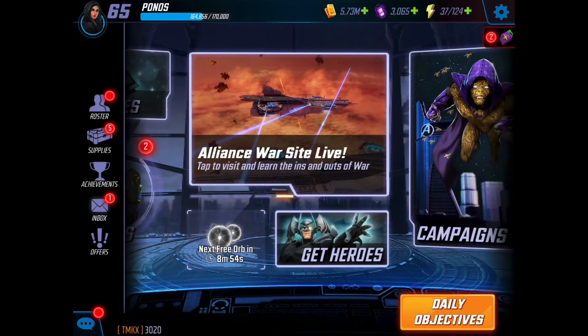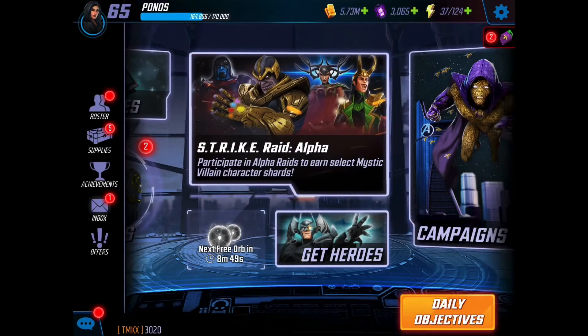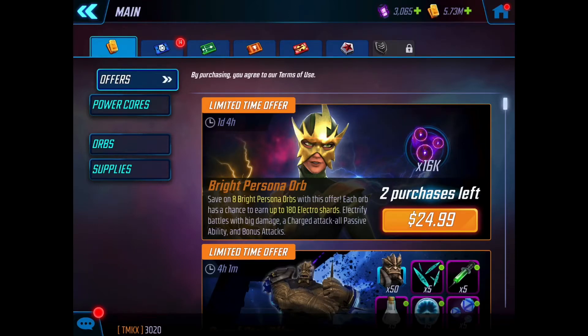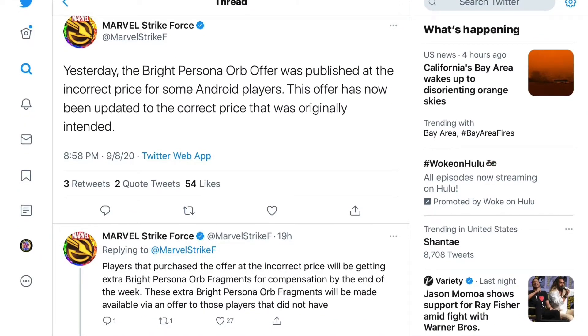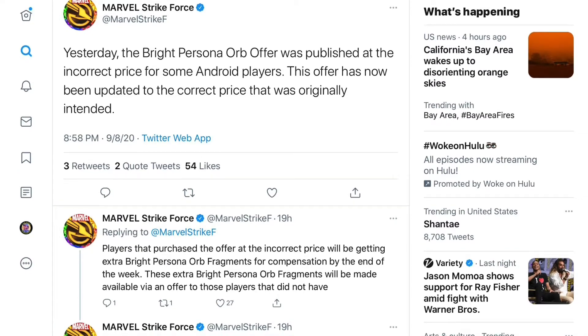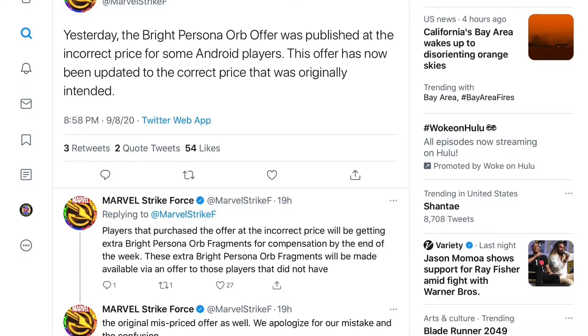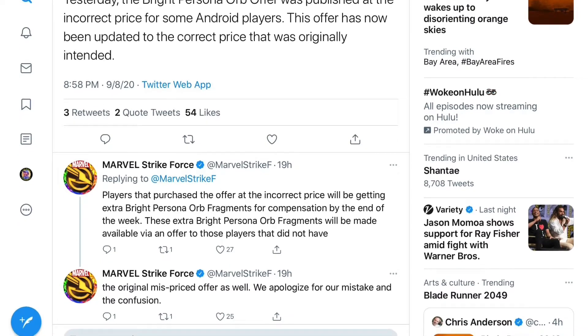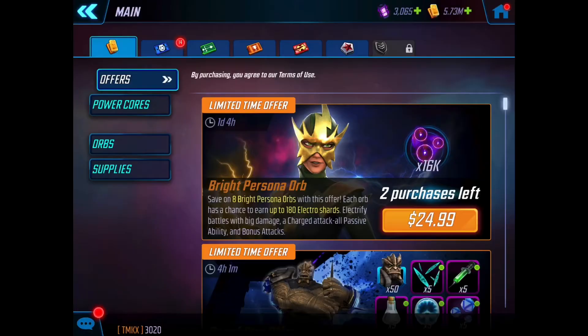Before we begin, I have to address the controversy surrounding the Bright Persona orbs. Basically there was a discrepancy where they were appearing at one price in the iOS store — $24.99 on Apple — and $29.99 in the Google Play store. Scopely have addressed the problem and sorted it out. People who overpaid that $5 are getting an extra $5 worth of orb shards, hopefully extra Electro shards. Hopefully that's enough to appease people so everyone can enjoy the game.